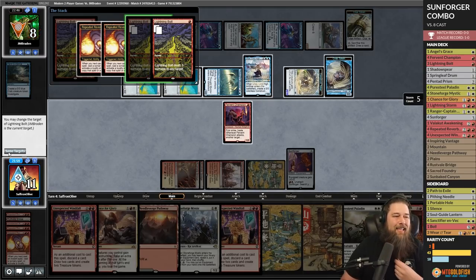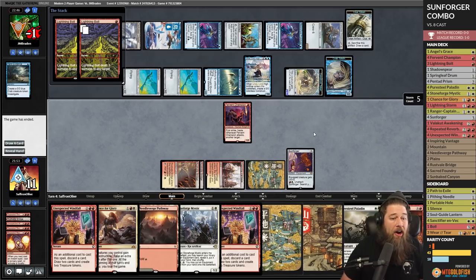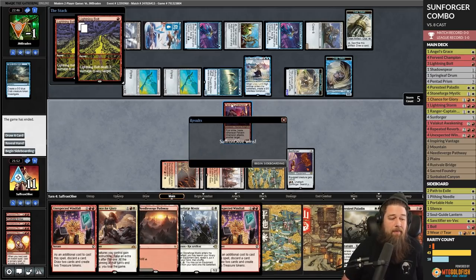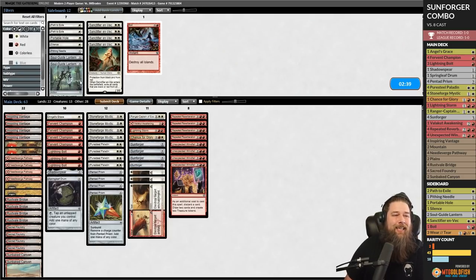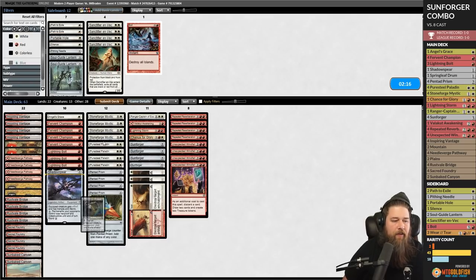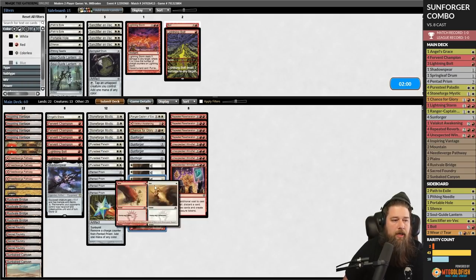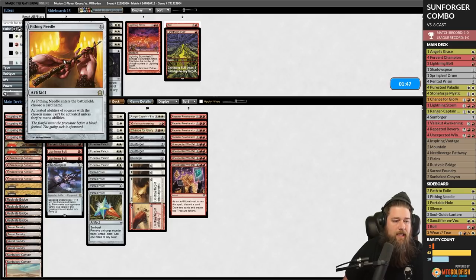This is a turn-four, two-card win — not truly infinite but it ends the game, kills the opponent for 21 damage. The most overrated equipment in Commander — busted in Modern! For the sideboard against Artifact decks, they probably have counters. Maybe bring in Wear/Tears. Pithing Needle on Sunforger's ability seems like a mana ability so it might not work. The deck is really tricky to cut cards from because so many cards are combo pieces.